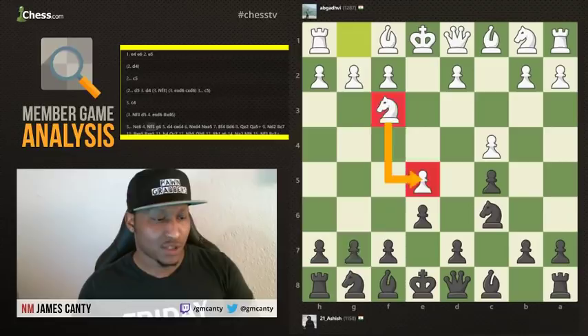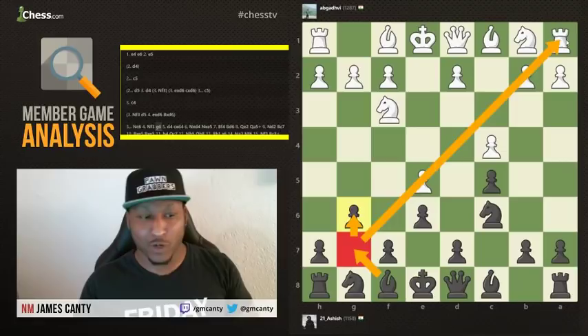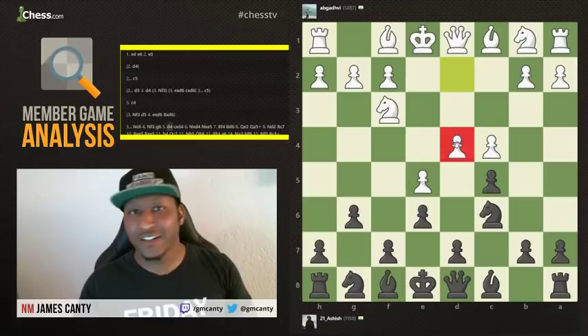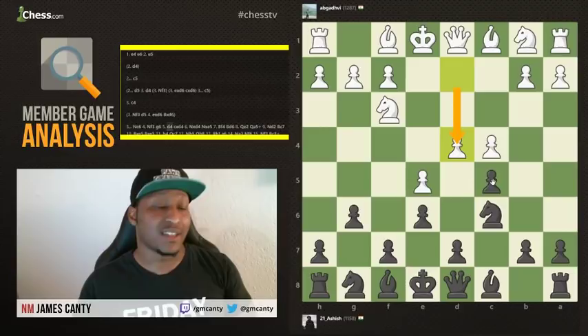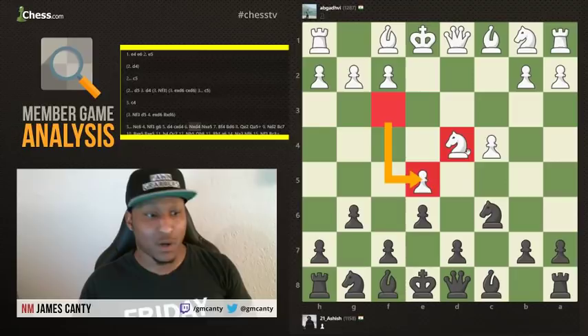G6 was played — a very nice move. I'm a G6 player myself with the black pieces. I love putting the bishop on the long diagonal. My next move here would immediately be bishop to G7, putting more pressure on that weak pawn in the center. After that, D4 was played — just not a good move. D4 shows that white doesn't know what's going on with the center. Black made a very nice response with pawn takes D4, removing the defender of the E5 pawn.